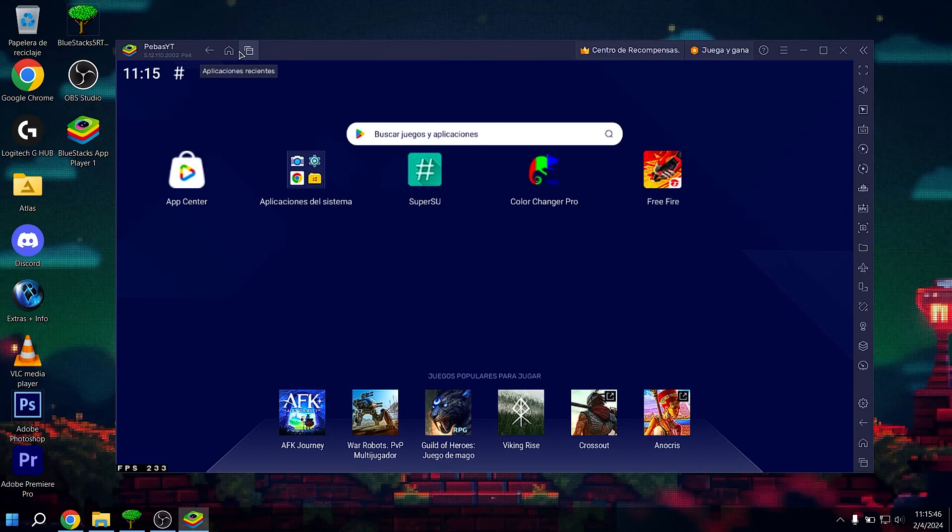What's up, guys? I've brought you a new sensitivity and a new configuration to put all red in Free Fire. It's a pretty good configuration. I recommend you stay in this video because there are different adjustments from what I usually bring. There are coordinates, tips, and all those things I usually bring to the channel. This sensitivity is working quite well for me. I hope you also enjoy it.